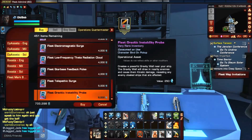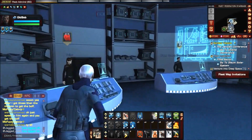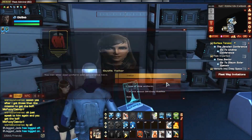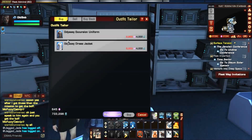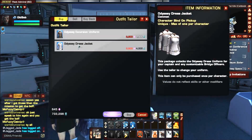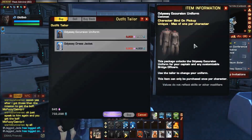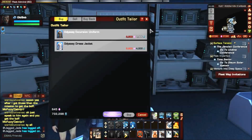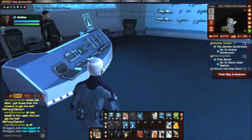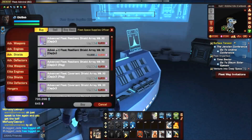Then you've got the tailor, which shows different costume options. You can get the Odyssey excursion uniform and the dress jacket — pretty neat. I used the fleet weapons vendor for a while to get photon torpedoes.